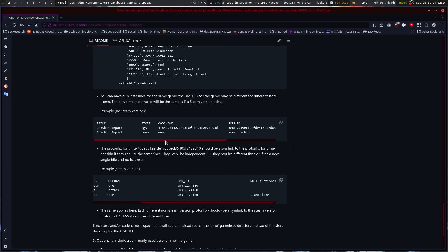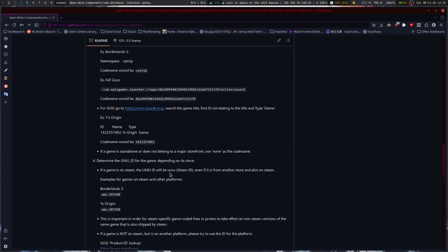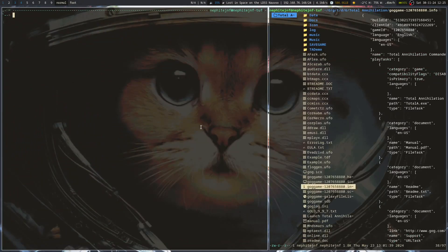You can see they've provided an example of different options here — UmuID with a big long one and a shorter one. So I've got this pulled up. If I wanted to run Total Annihilation through Umu, I can give it a game ID. Then do Umu, and I found my GOG game ID right here — 1207658880. I can also give it a store of GOG, so it tells it I'm running the GOG executable.